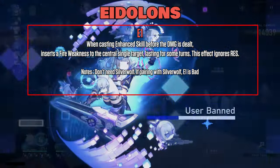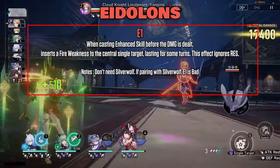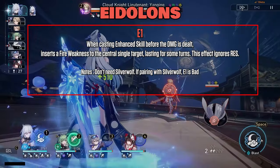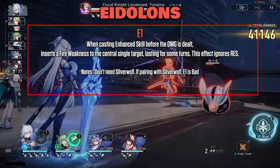E1: when casting Enhanced Skill, before the DMG is dealt, inserts a Fire weakness to the central single target lasting for some turns. This effect ignores resistance. This is seriously crazy — SAM will be able to solo all contents without the need of Silver Wolf.